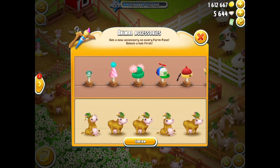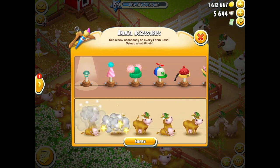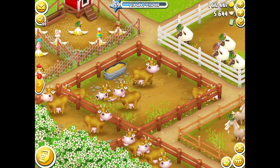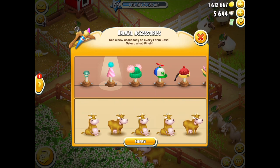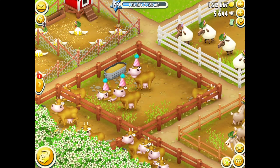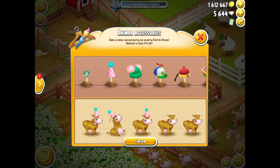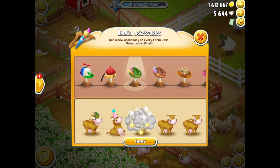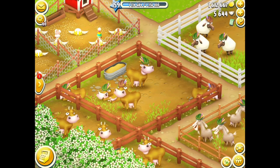Dressing up my animals is actually very easy. I choose the design I want — in this case I'll take them off first, click on the animal, and confirm. You can see all the animals have had their hats removed. Coming back to it, I click on a hat, select the animals, confirm, and some are now wearing hats while the others I didn't select are not. The hat I got today is the beautiful green alpine, and I'm also going with some brown alpines on my cows.